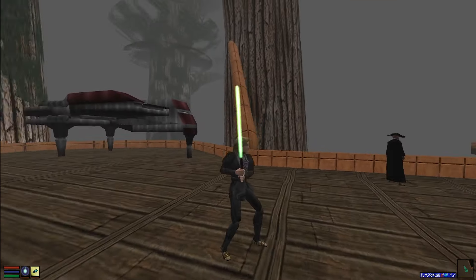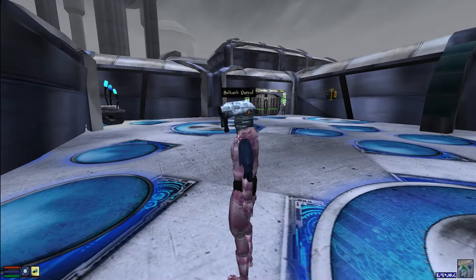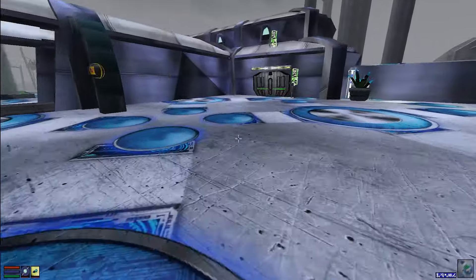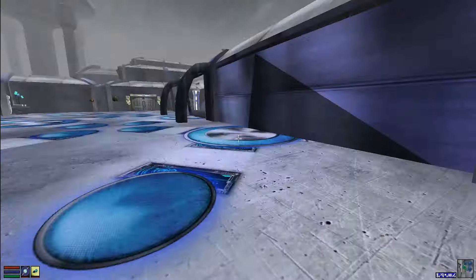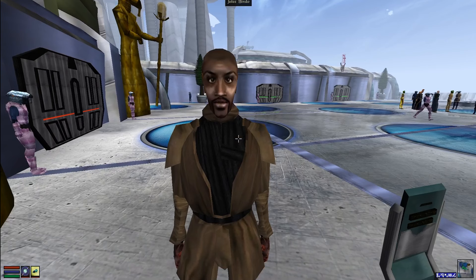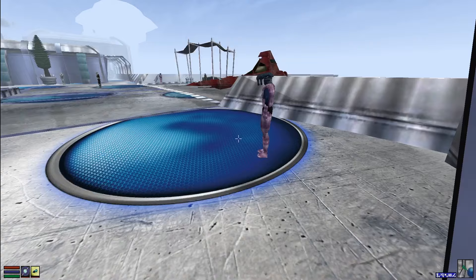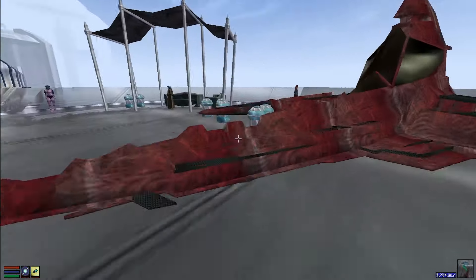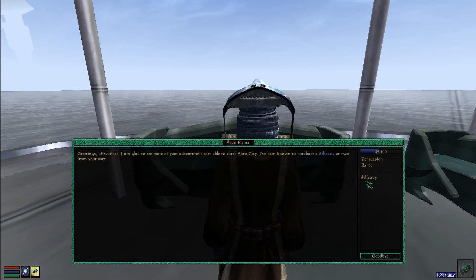We get the part we need and head to Manaan, where you need a reputation of 20 to get into the city — which makes sense for Manaan. Manaan looks great, has Kolto, and is very reminiscent of KOTOR. It has a lot of stores and easter eggs. One of the best is that you can talk to Jolee Bindo, who's waiting outside the courtroom while KOTOR's main character would be inside. The developers honestly do not get enough praise for all the work they did here — this must have taken forever, and it really shows.